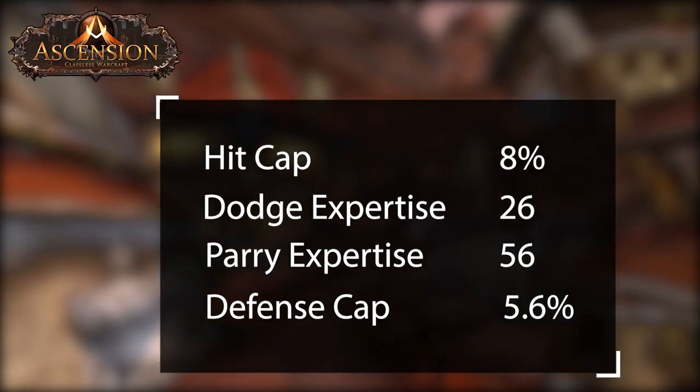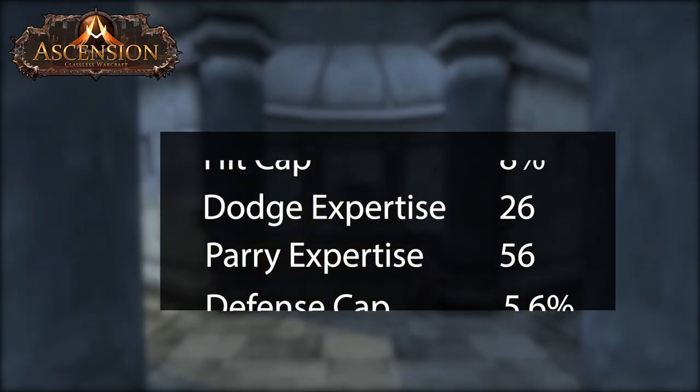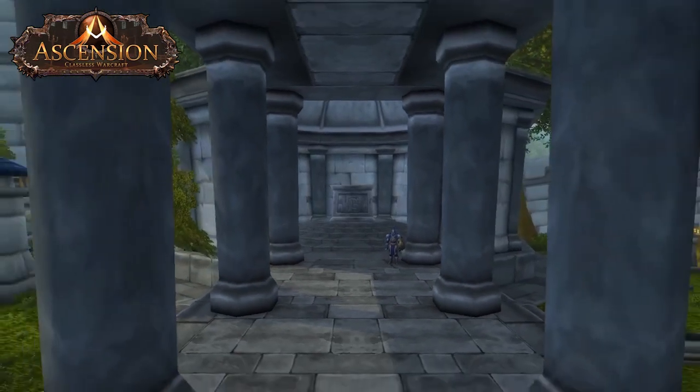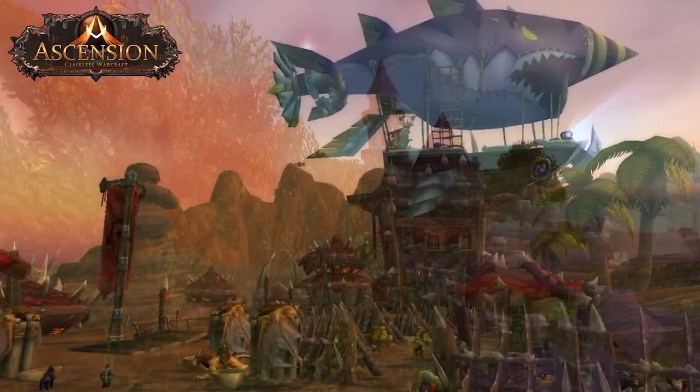Lastly and most importantly is defense cap. You'll want to make sure that between talents, REs, and defense you are at 5.6%. Next we must go over what tanking is in Ascension and what kinds of tanks exist.